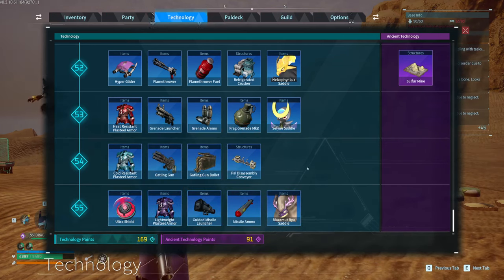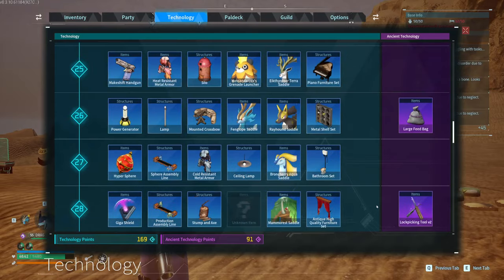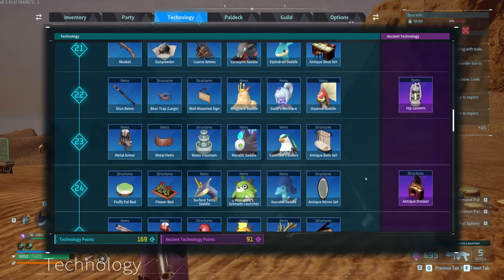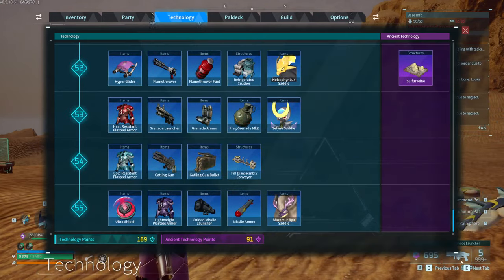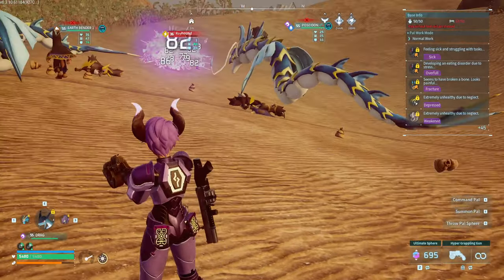This whole entire thing is filled out — all of it — except for one item I'm not sure about. That might be the crisp, but I already have one, which is a bit weird. Either way, you have everything at your disposal per level, so let's get into it.